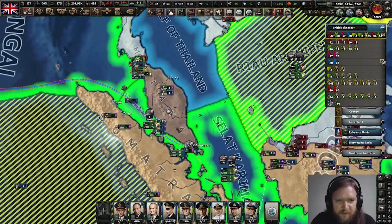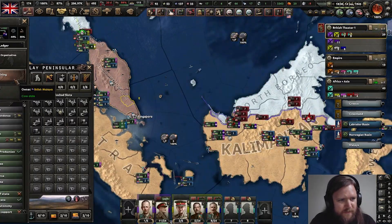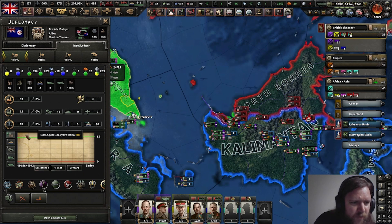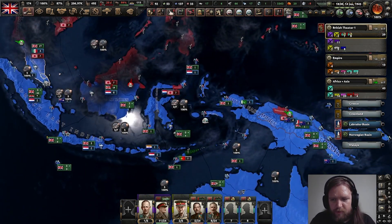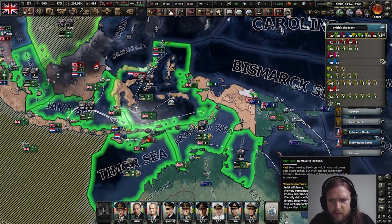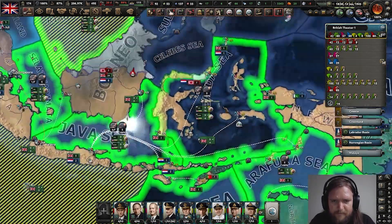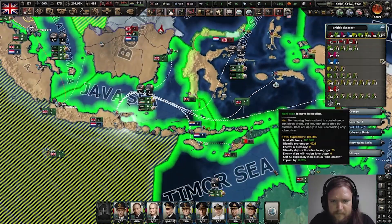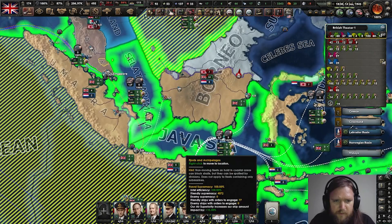So I'd much rather that my ships went to Malaysia. Wait, didn't I build you a bunch of shipyards for this? Yeah, you've got 10. So I split between Australia and Malaysia. I think you're okay. You know, I can leave Batavia open.